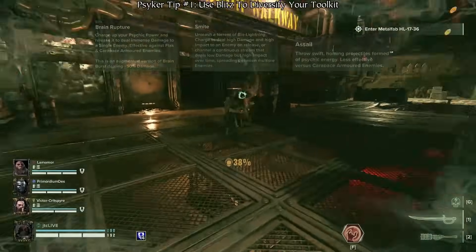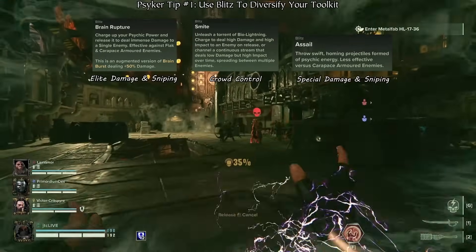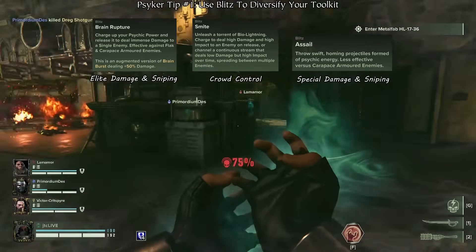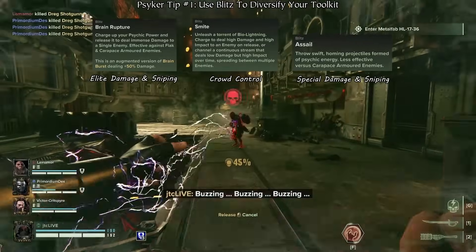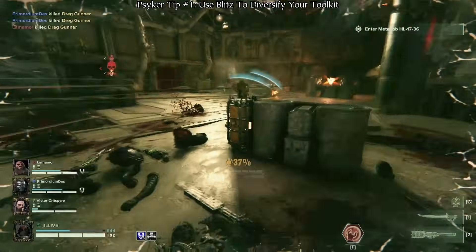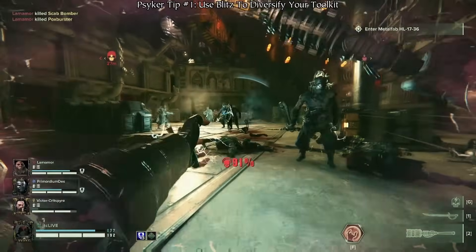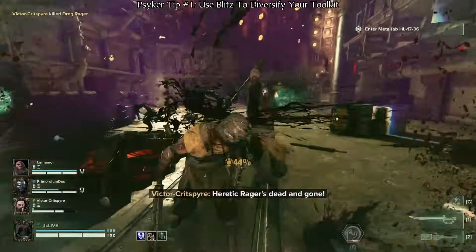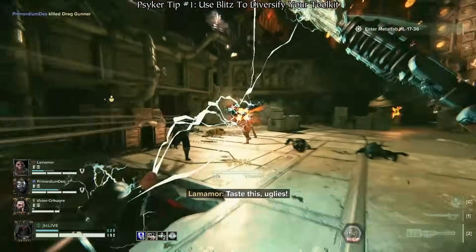Psykers have three unique blitz abilities to choose from, and each of them allows the Psyker to fulfill a different role on the team. You might be tempted to match your blitz ability with your weapons and combat abilities to best fit within a single role, but that can often be redundant. Instead, consider taking a different blitz to help you fulfill multiple roles. In doing so, you become more flexible and have the tools to better assist your team in multiple kinds of situations rather than just one.